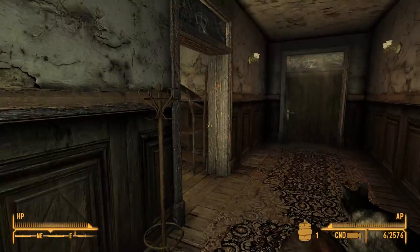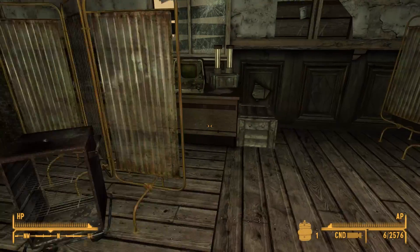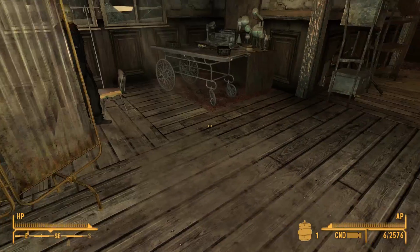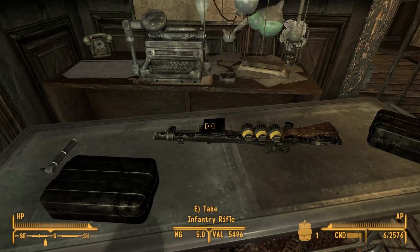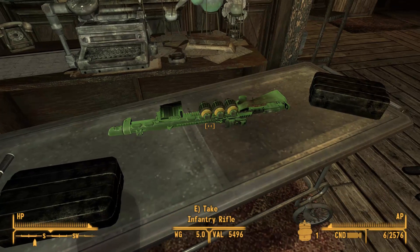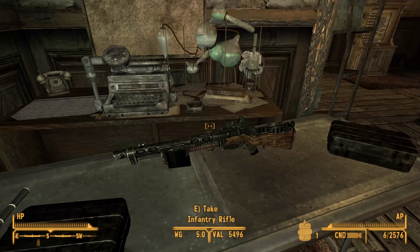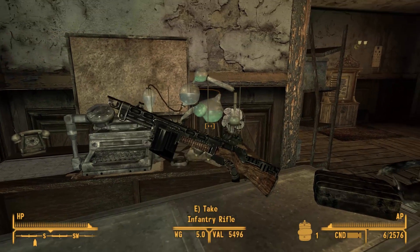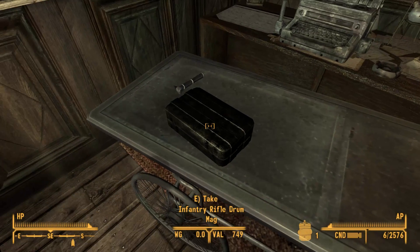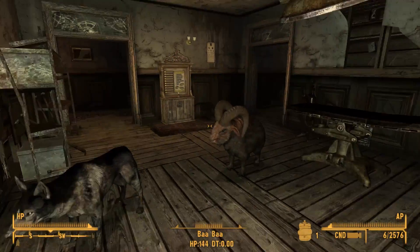I think the Tesla rifle was back where the broken submachine gun was lying around. Oh, we're gonna find it — it is lying here. The infantry rifle, also with a scope. Put together using many different parts, one or two parts of my most beloved gun, the assault shotgun. Infantry rifle, drum magazine, and better scope. We're gonna use both of them.